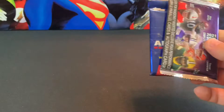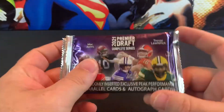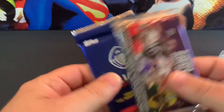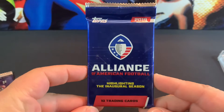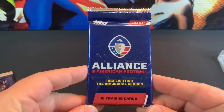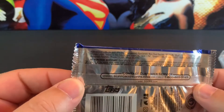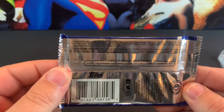We get a 2021 Premier Draft pack - garbage - and then a 2019 Topps Alliance of American Football pack highlighting the inaugural season. I've never seen that before. No idea what's in it but we'll open it.